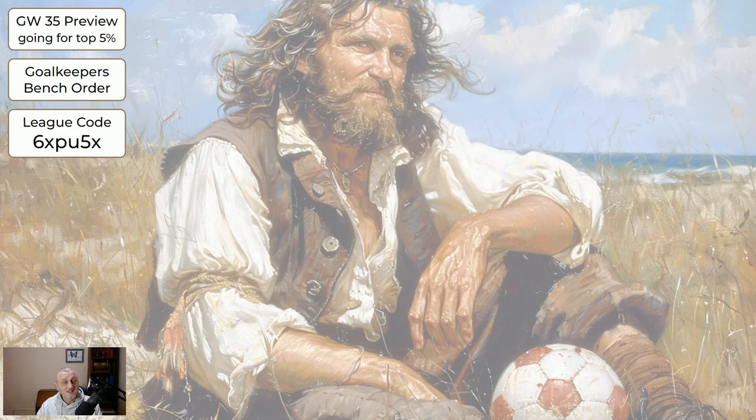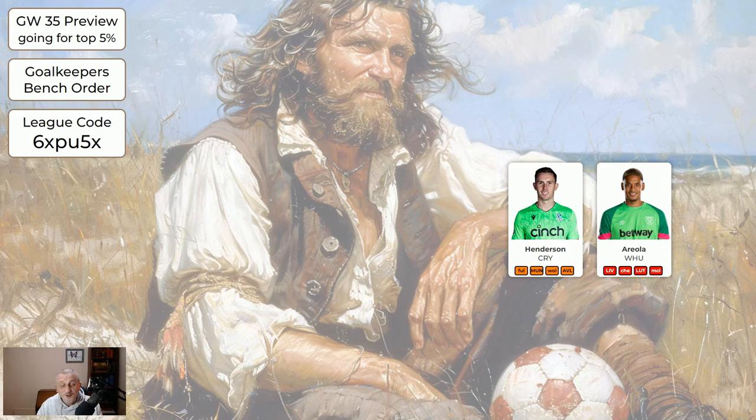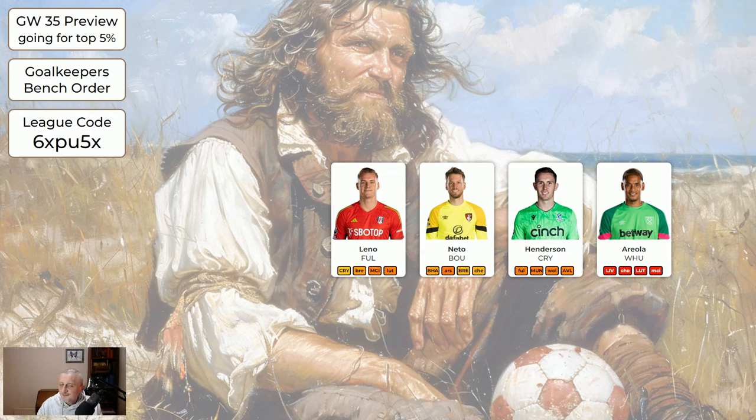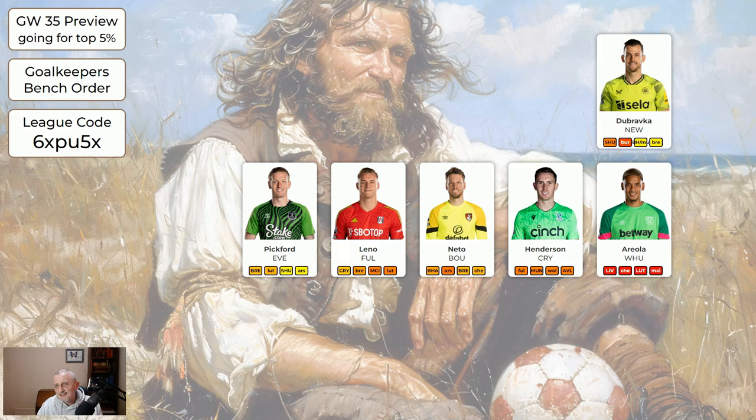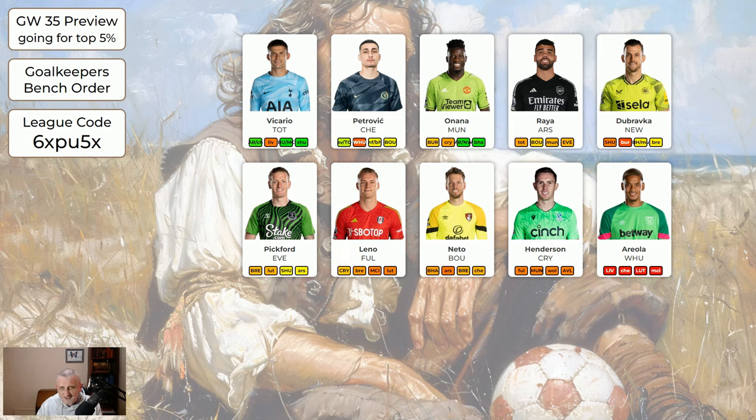We'll now look at suggested benching order and captaincy choices — this is just my suggestion. The first keeper you see that you've got I'm suggesting is the one you put on your bench. If you've got Areola, probably not even playing, he's on your bench. Henderson away to Fulham — don't think that'd be a clean sheet. Neto if he plays at home to Brighton — not a clean sheet. Leno at home to Palace — possibly a clean sheet. Everton at home to Brentford — could be a clean sheet. Dubravka at home to Sheffield United — more chance of a clean sheet. Raya away to Tottenham in the North London derby — anything could happen but reasonable chance of a clean sheet. Onana home to Burnley — reasonable chance of a clean sheet. Petrovic's got a double — not expecting either game to be a clean sheet but he could still get six points. Vicario — slightly more chance of a clean sheet I think.